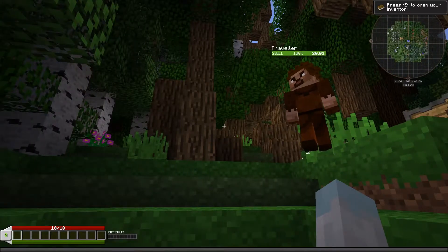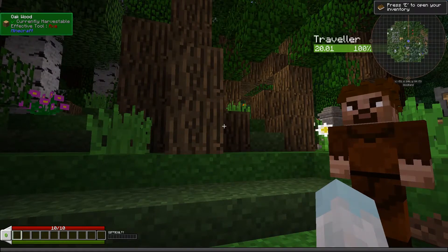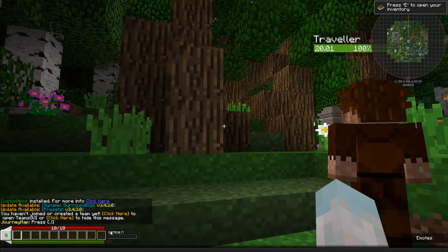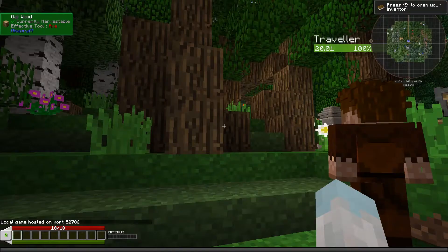Welcome back! You can see some things have changed on the HUD as well. In the bottom left-hand corner, there's a fancy new setup. Your hotbar is still there, here are your XP levels, here's your XP bar, your health bar up here, and we've also got a difficulty indicator down here.